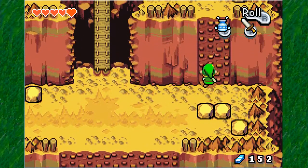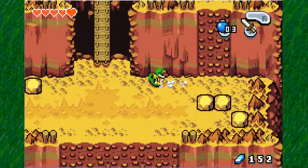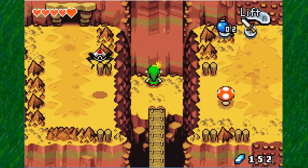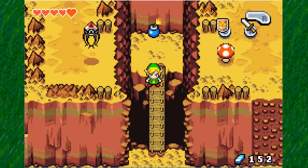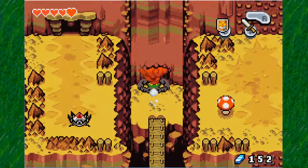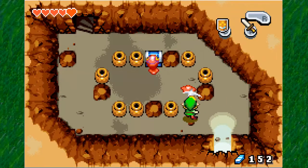We can't climb this wall yet, so we are going to get our handy napalm bombs, which I need to get more of. Place the bomb there, and hopefully something will happen. And you can see we got some chests there. Let's go ahead and see what's in there.